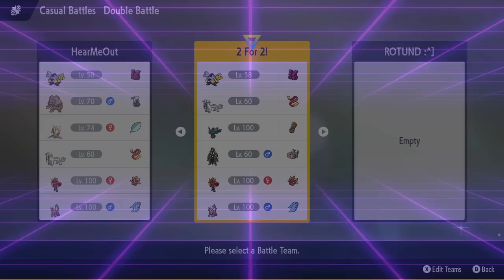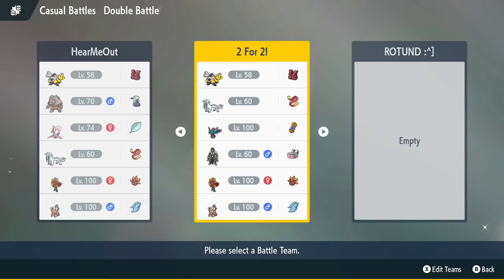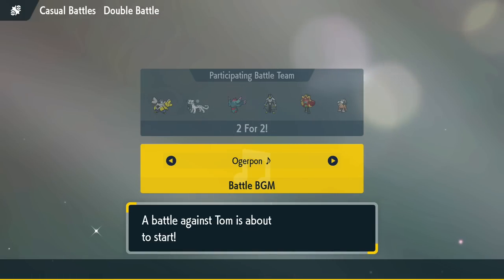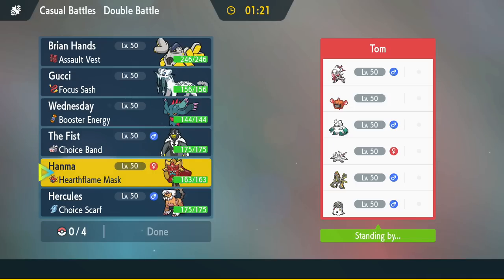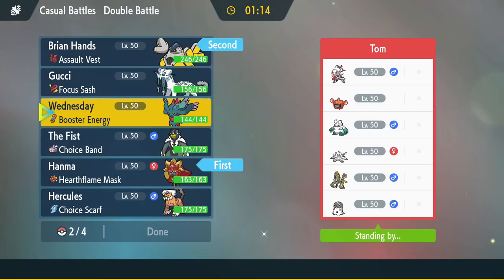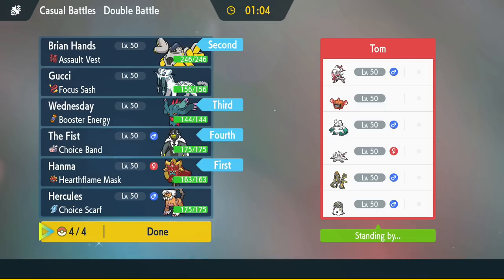Let's get into the showcase — just one battle, but it shows how Ogerpon functions. We're on the casual ladder with a hyper offense team centered around Hearthflame Ogerpon. The team doesn't have a shareable code — it's just something I put together. In my opinion, a great Ogerpon lead is Iron Hands plus Ogerpon. The speed control from Booster Energy Speed Flutter Mane will also be really nice, and Choice Band Urshifu rounds out the team.